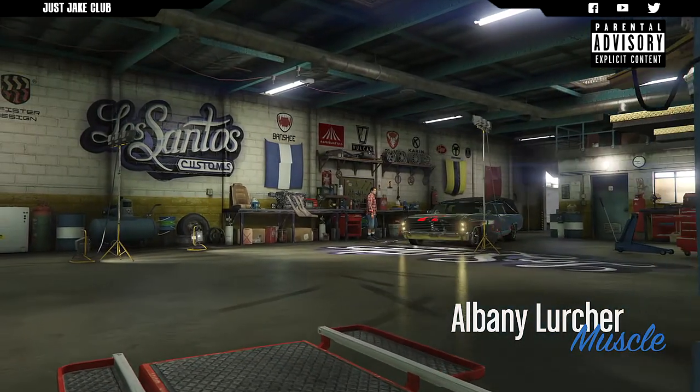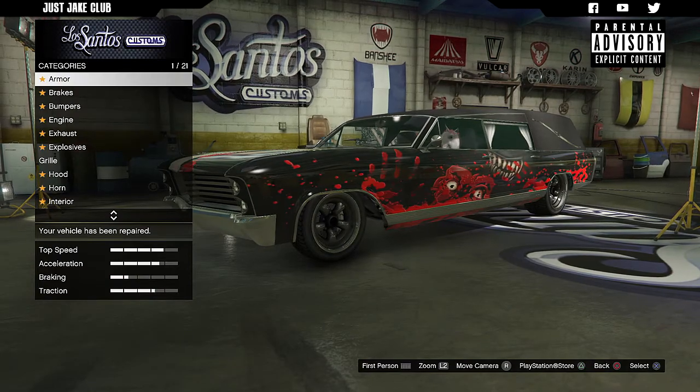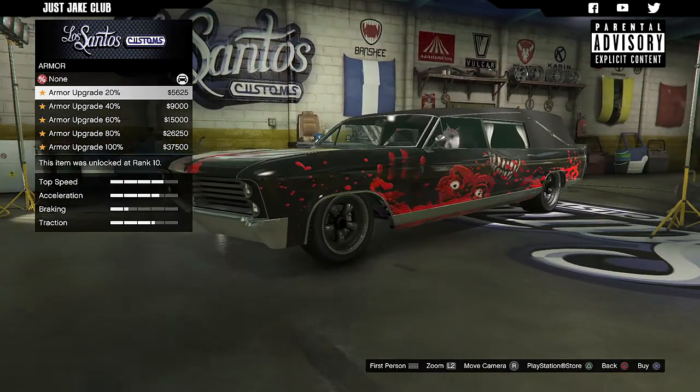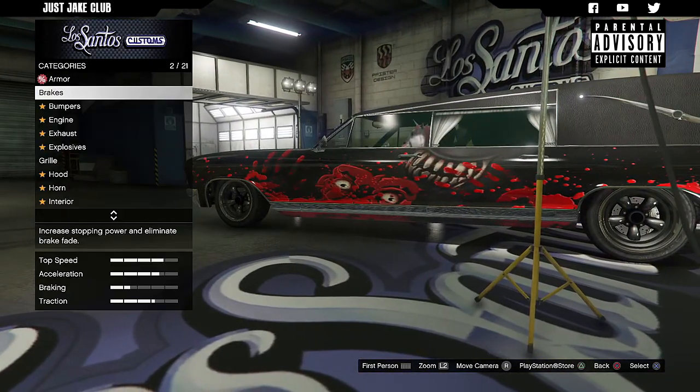As you pull into LS Customs, you'll see the Albany Lurcher is in the muscle category — I'm not sure why, but that's where it is. We're going to crack on with 100% body armor as always to start, and then we're going to go to the brakes and get the race brakes.